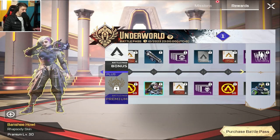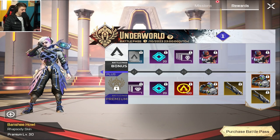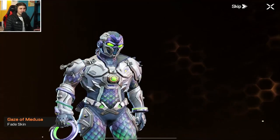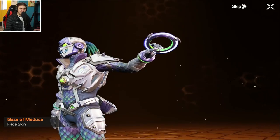On the premium pass, you can get this golden Rhapsody skin as well, which looks insane. Next, we've got the final level 50 tier, which is this insane Fade skin. Look at that — that's probably the best Fade skin in the game.